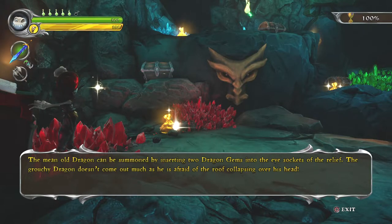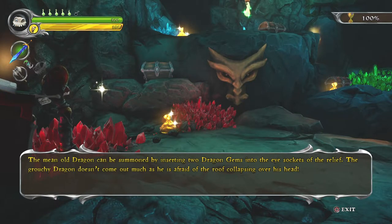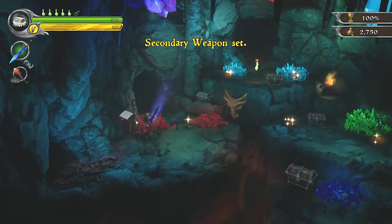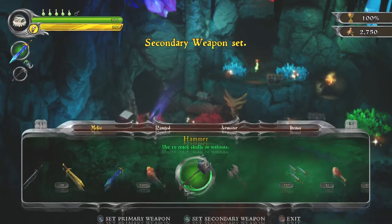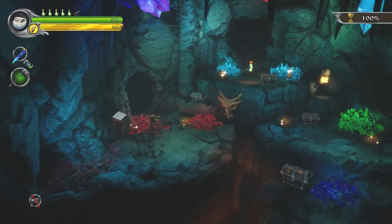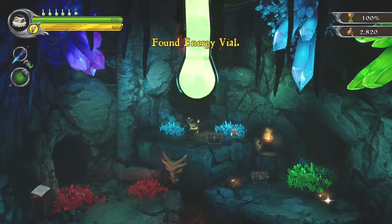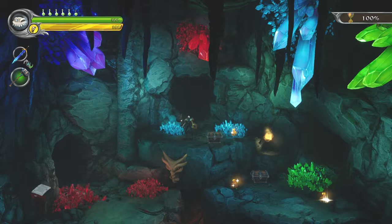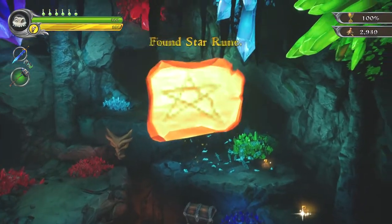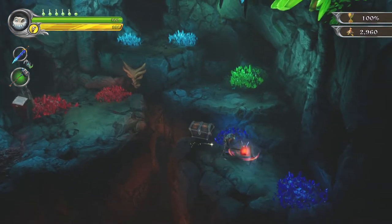Hopefully we're not gonna get too horribly murdered. Let's grab some health and see what the book says. The mean old dragon can be summoned by inserting two dragon gems into the eye sockets of the relief. The grouchy dragon doesn't come out much, as he is afraid of the roof collapsing over his head. I shall bear that in mind. We smash and the roof — she crash. Gotcha. There's quite a lot of gold and whatnot here. That just contains a club, I believe.